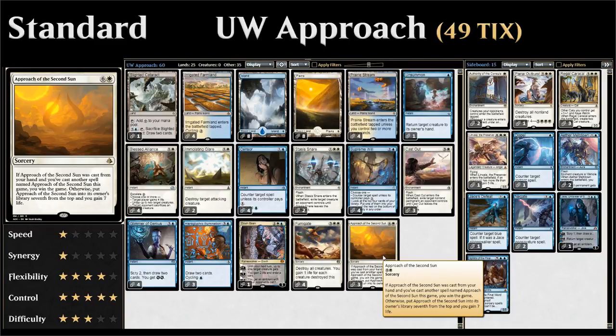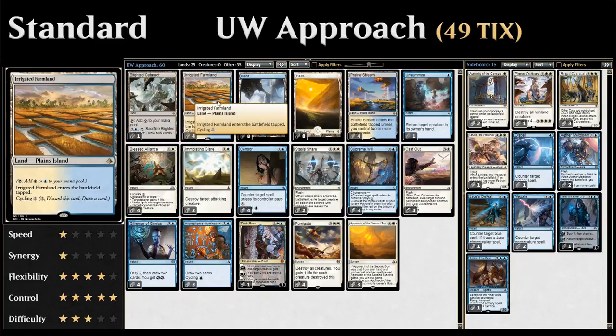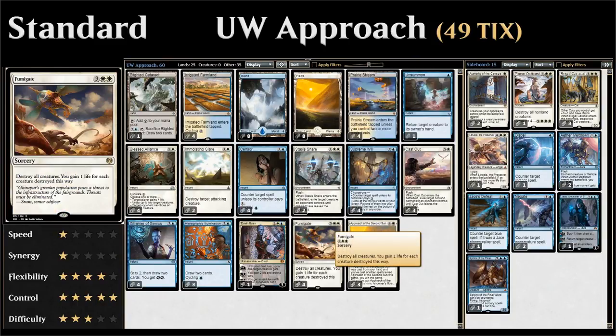For the mana base: one copy of Blighted Cataract, which we can sacrifice at instant speed to draw two cards, keeping our counterspells available. Four Irrigated Farmland, which we can cycle for two mana late game when we don't need lands anymore — again helping dig to a second Approach. Then eight Islands, eight Plains, and four Prairie Stream.